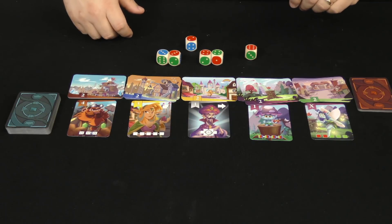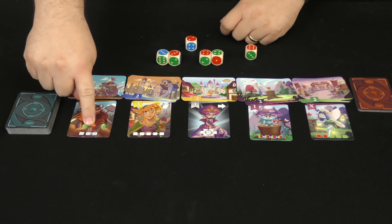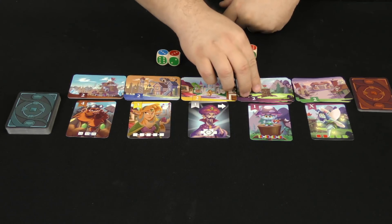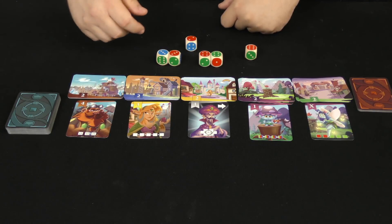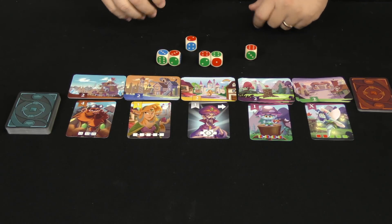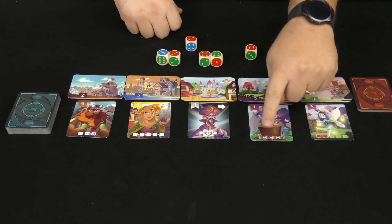On my turn I roll the dice and I've got two threes, two fours, a two, and a six. Looking at the combinations available: this one needs three fours — I'm close. This one needs a straight of five dice, either one through five or two through six. This one requires a total equal to or less than 12 — I don't have that yet but could try.